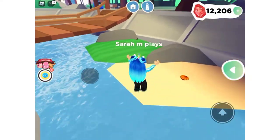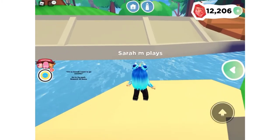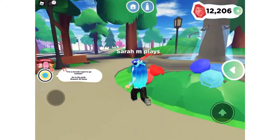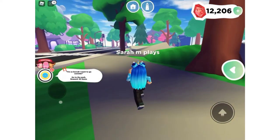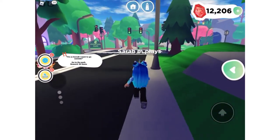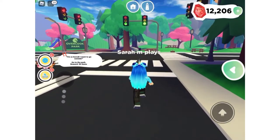I'm gonna come over here and get this shell. We have to go to the park, so let's go to the park. You get different tasks — 30 gems for the park, 30 gems to go to the school, the skating rink, movies, the gym, and the beach.